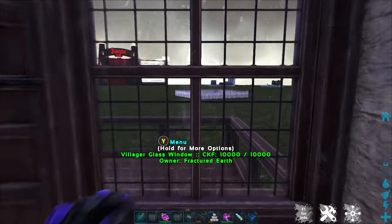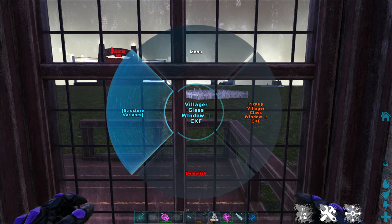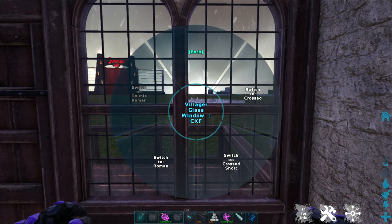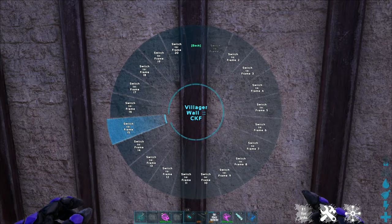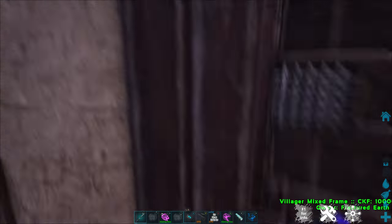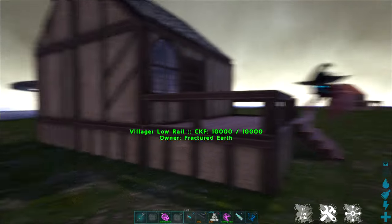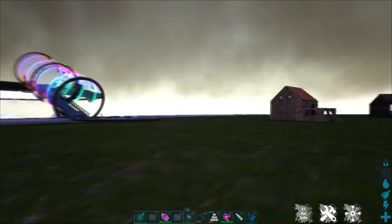Many of the pieces within this building mod have variants and options that you can change. So I can change up my windows a bit here. I can change up my walls. And it allows for so many different building options. All of these pieces can be painted as well, giving you a whole lot of freedom when it comes to building.